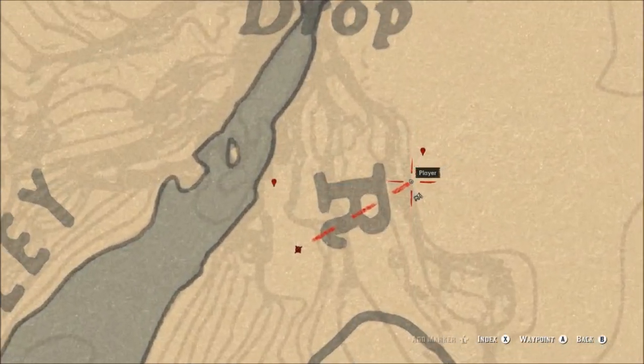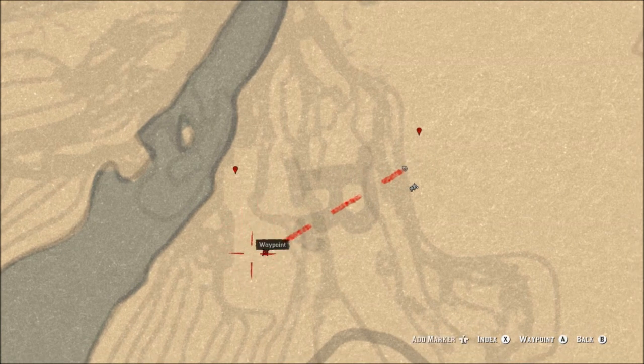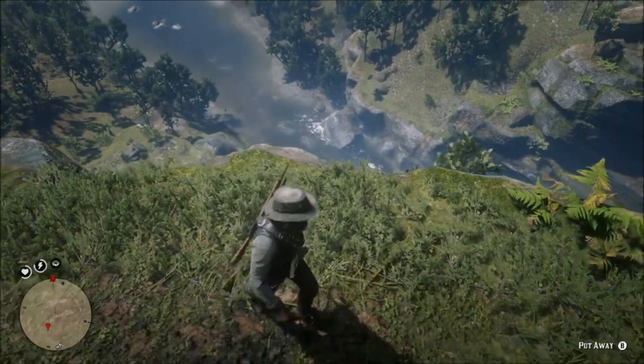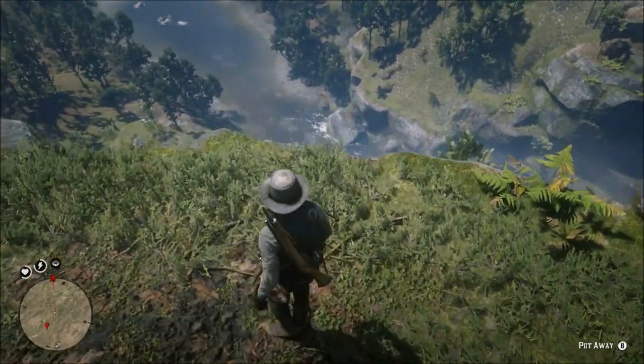You want to head over to Brandywine Drop because he spawns quite often there. You can see the waypoints I've set on the map. The western waypoints are where the bull will spawn and the eastern waypoint is where you need to be stood.